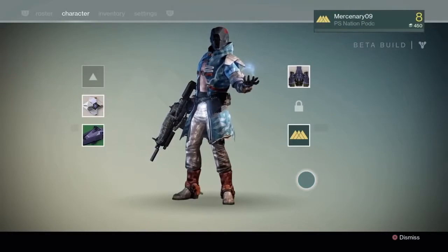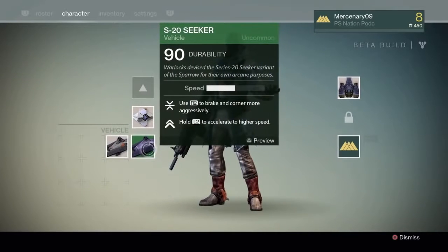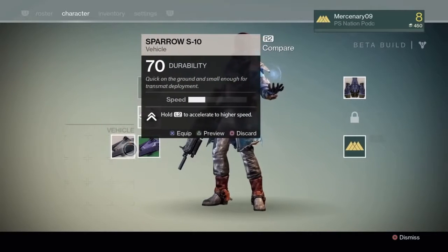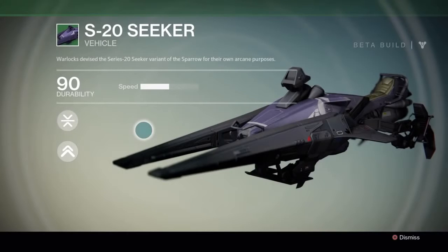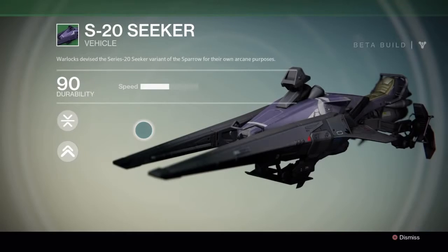Now that you have all five, let's show you what you get for finding them. You get the S20 Seeker vehicle which has better durability and speed than the one you're given in the story. It's worth it to do this because while you can buy them it's rather expensive, so you can just find the five golden chests to get this for free. Thanks for watching guys, hope this video helped.